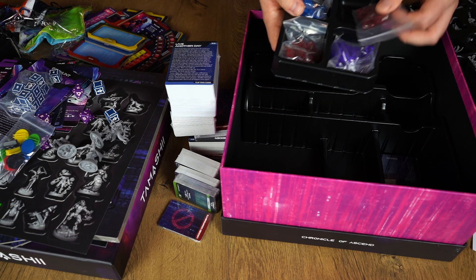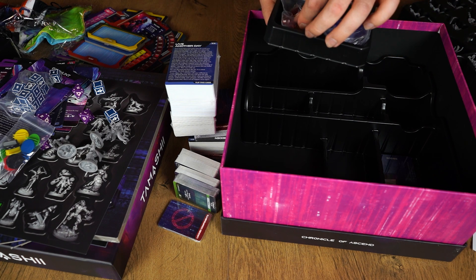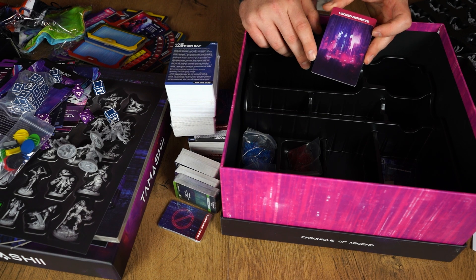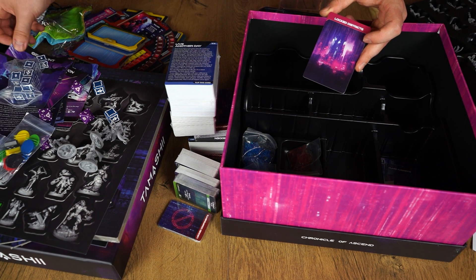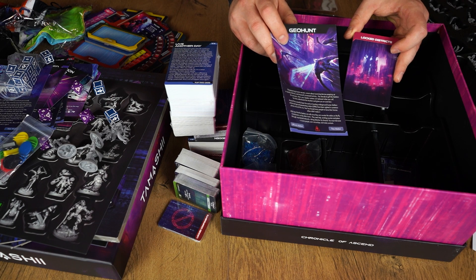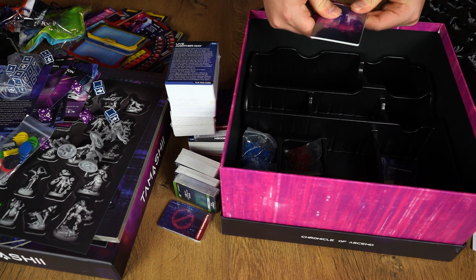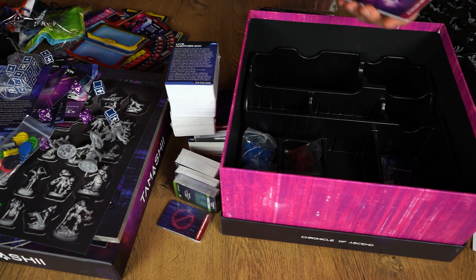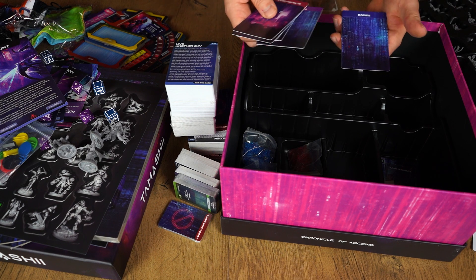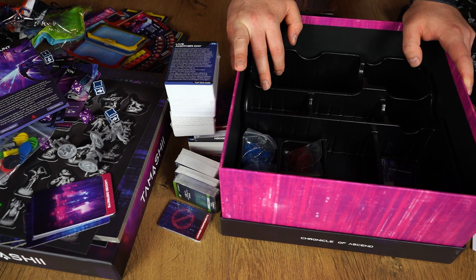Next, a little box for tokens: damage markers, experience markers, universal tokens needed for scenarios mostly, and little damage markers. And the dividers — because in Tamafi we have a lot of locked components. How does it work? During gameplay, for example after you complete the Geohunt scenario you will unlock some rewards, new bodies, and so on. You then put those new components into the insert and unlock new bodies. So that is the core box.